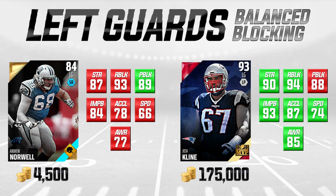Let's move on to left guard, starting with our balanced players — guys good at both run blocking and pass blocking. On the left side of your screen we have Andrew Norwell of the Carolina Panthers going for about 4,500 coins, his Road to the Playoffs item. We're comparing him to Josh Klein, team MVP for the New England Patriots — 93 overall going for 175,000 coins. Norwell's strength is a little low at 87, but his run blocking is a 93, which is very good.